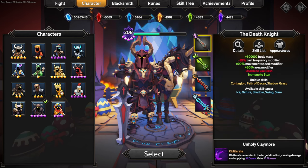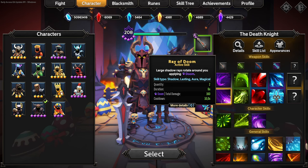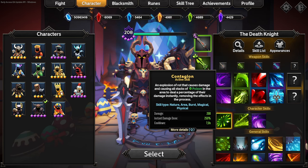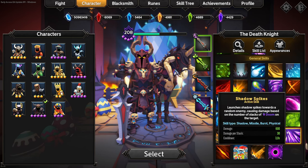Next we've got his weapons: doom, nature, swing, and us — that's what the indicators are on the side. So it's shadow or doom, nature, and then us. Looking at the skills, we've got obliterate which is now doom and finesse, ray of doom which is still just doom. His poison weapon now has lethal blade, which causes enemies to explode dealing damage to nearby enemies if afflicted with poison. Contagion is now similar to purging slam, shadow grasp is the old reap where it dealt a percentage of doom instantly, and then we've got shadow spark which is damage per stack of doom.